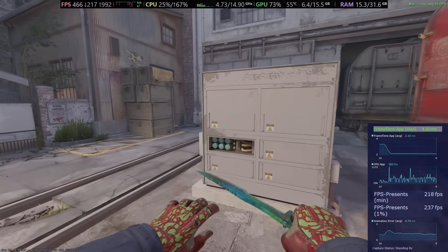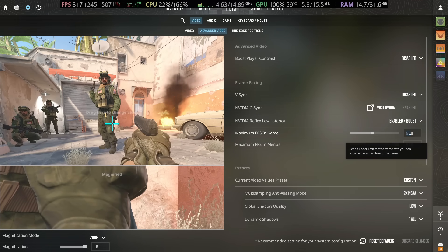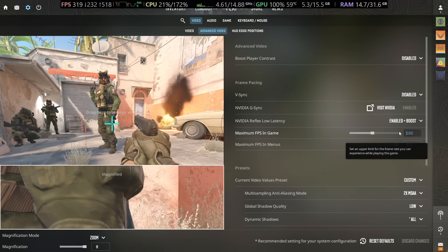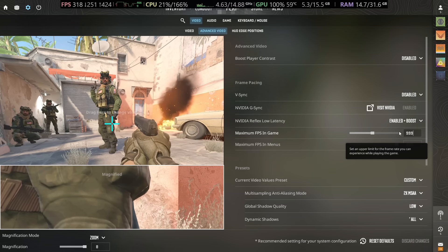You can see the FPS is around the same with Reflex enabled versus disabled — about a 3% to 5% degradation. Then let's cap it to something like 999 or 0, a really high value where the in-game limiter is not really dictating the pace of the game anymore.